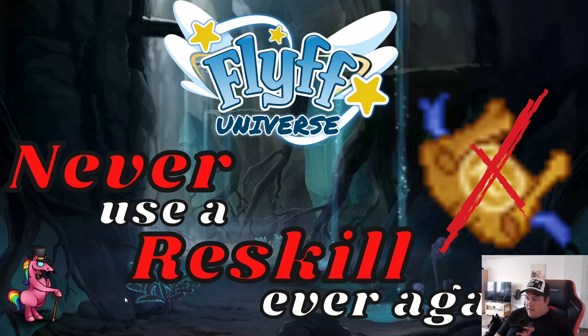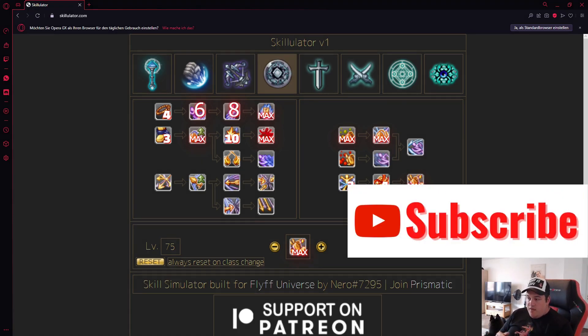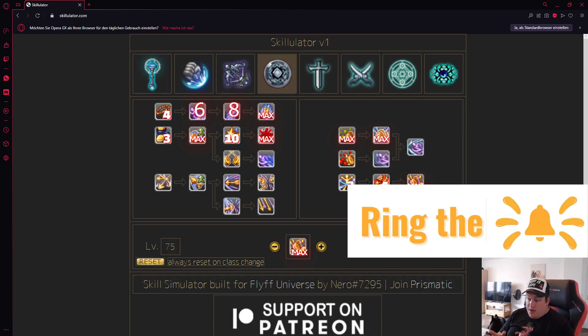First of all, we need to say thank you to Narrow — a guy from the Fly Universe Discord who created this tool that I'm going to show you. It's amazing that he spent the time doing this, because he invented the Skillulator, which allows us to predetermine at which level we're going to have what kind of skill points. This makes it a perfect tool to plan your builds and know what you're able to do. If you use it wisely, you will never have to buy a re-skill from the cash shop again. The link to the tool will be in the description below.